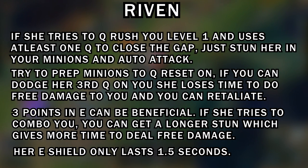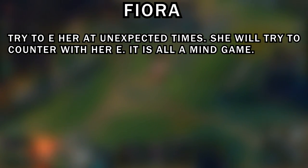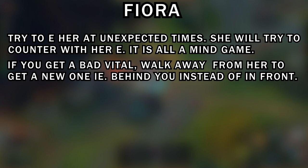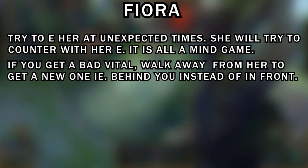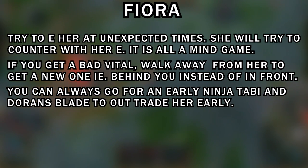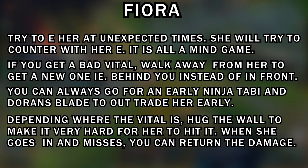Watch her shield — it's a very big shield but only lasts 1.5 seconds, so if you're going to retaliate or Q onto her, try to wait out the 1.5 seconds first. Fiora: try to E her at unexpected times, as she will try to counter with her Riposte. It's all a mind game at early levels — if she misses her Riposte and you land your E, you generally win the trade. If you get a bad Vital, walk away out of vision to get a new one. If there's a Vital in front of you she can easily hit it, so walk away and try to get one positioned behind you. You can always go for early Ninja Tabi and Doran's Blade to out-trade her early. Depending on where the Vital is, hug the inner wall in top lane to make it hard for her to hit it.